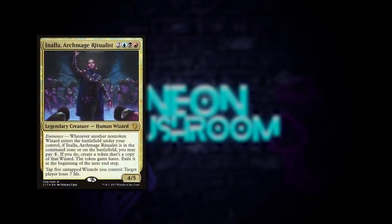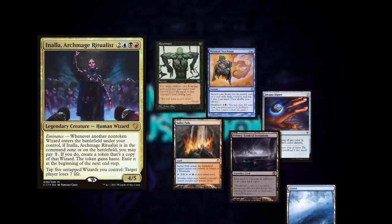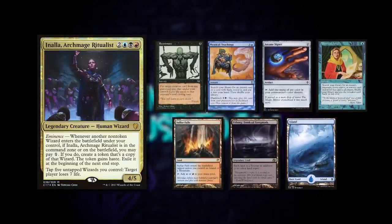Next up we have Steve playing his Anala Archmage Ritualist deck. He keeps a 7-card hand with a Reanimate, Mystical Teachings, Arcane Signet, Mystical Tutor, Sulphur Falls, Urborg, and Basic Island.